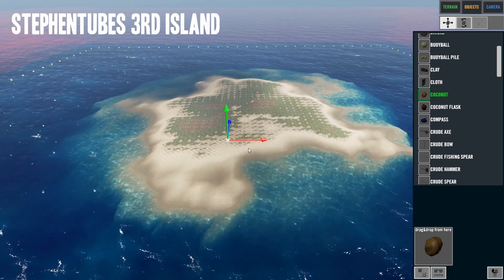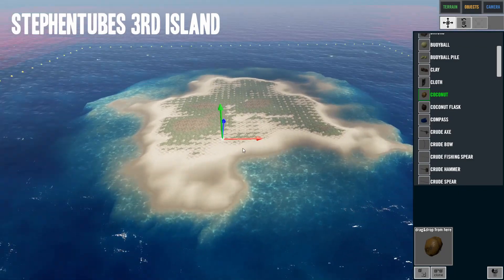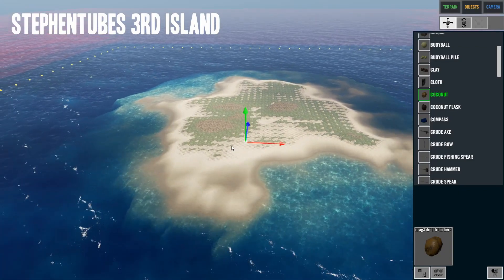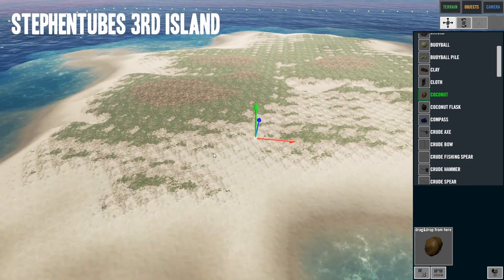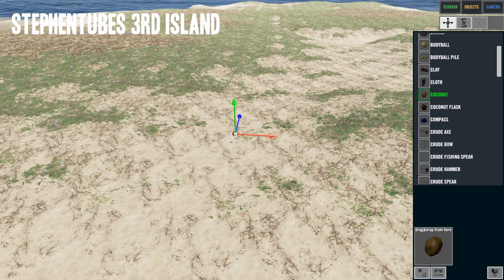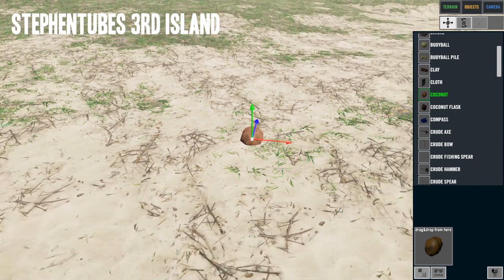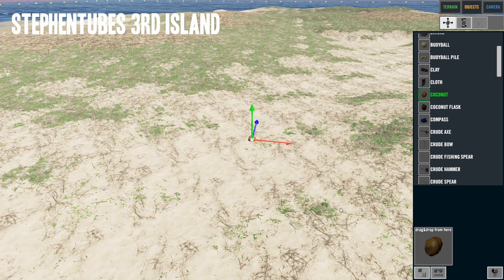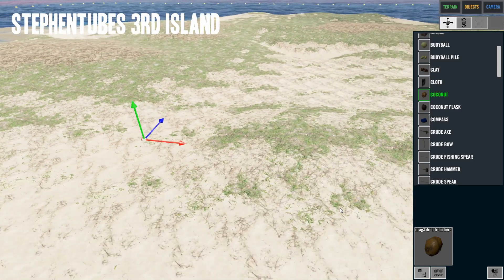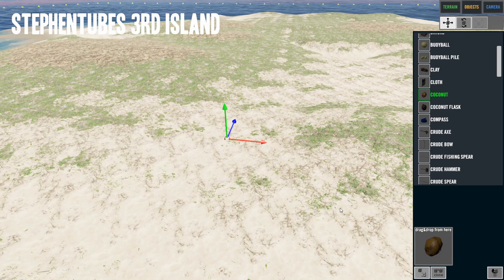You can add different items — let's add a coconut. You can barely see it, so use the mouse wheel to move. Right-clicking moves left and right, mouse wheel zooms in and out, but the keyboard is better. W to zoom in, S to go out, D go right, A go left, E go up, Q go down.